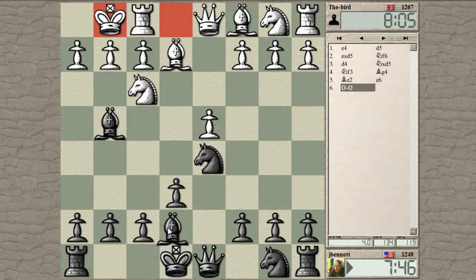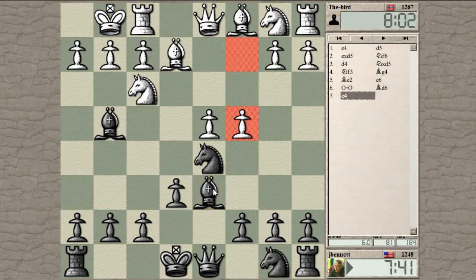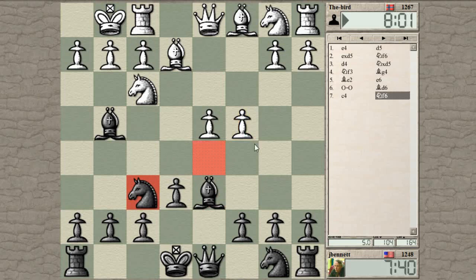I'll be able to castle quickly. I was trying to decide between e7 and d6, but looks like this is a good square for that bishop. Oh, maybe it just gets kicked back — yeah, I was forgetting about that c4 idea kicking things back.